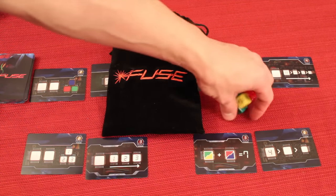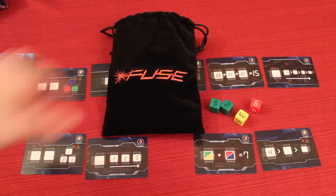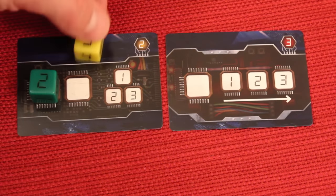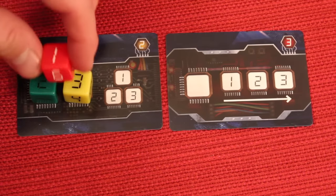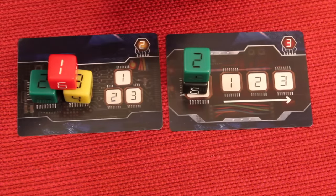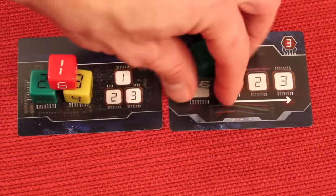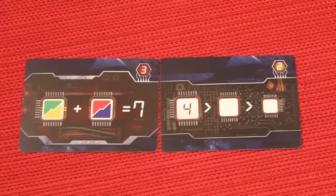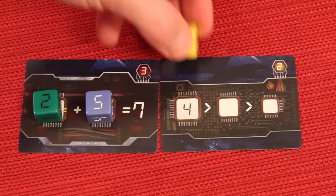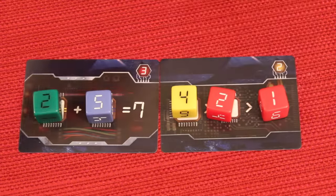Fuse is a cooperative real-time game that takes exactly 10 minutes to play, and you'll be trying to defuse as many bombs as you can. Over the course of the game you'll be following rules on the cards to place specific dice — sometimes building pyramids, other times building big stacks of dice. You're moving fast because it's timed, but don't knock them over because then they all have to go back in the bag.